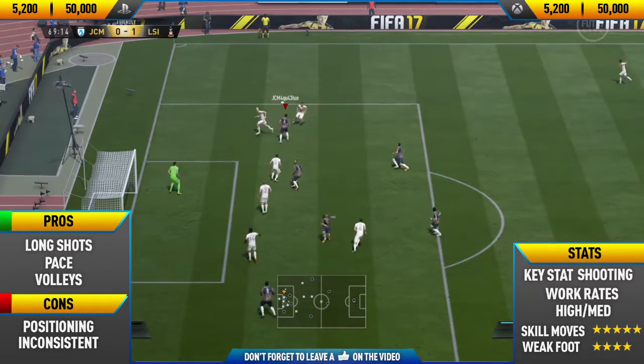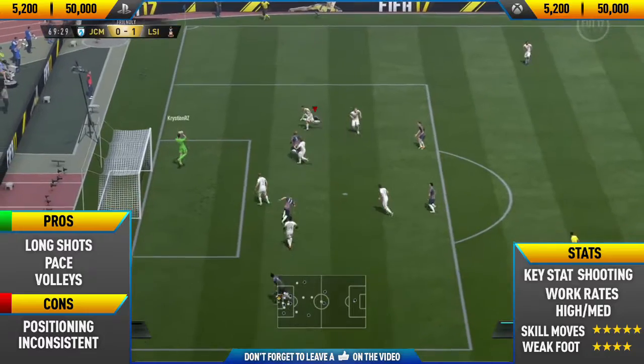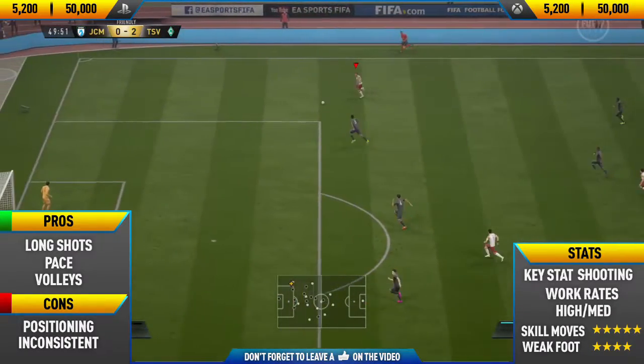Here we get a really nice skill combo — an around the world, then a chest flick — but luckily for his goalie, he saves it.